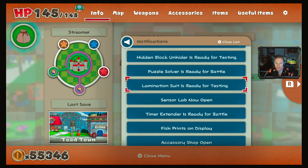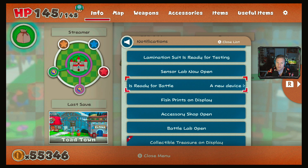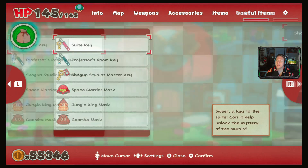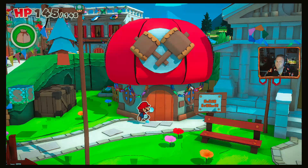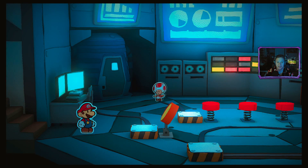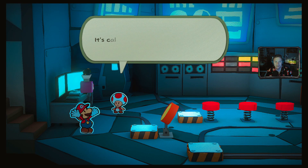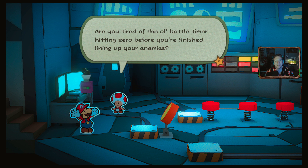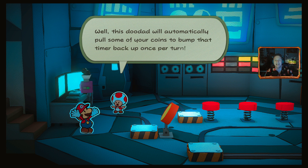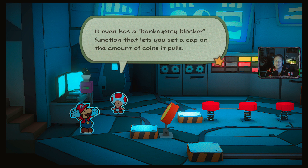We just got the Sensor Lab upgrade. Now it looks like there's a Time Extender available. He talks to us again — the Time Extender. Basically, it automatically pulls some of your coins to bump the battle timer back up once per turn, and it even has a bankruptcy blocker that lets you set a cap on the amount of coins pulled.